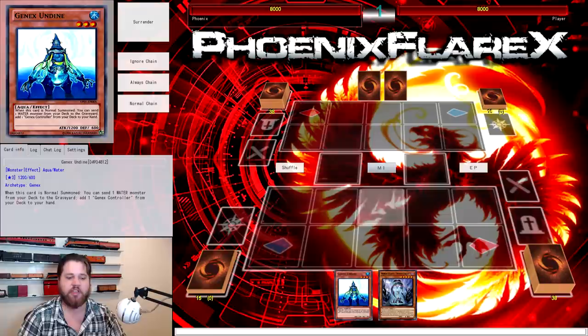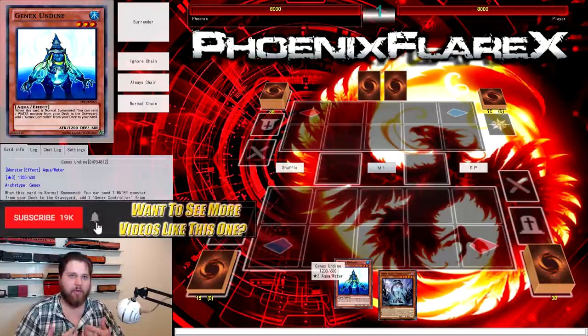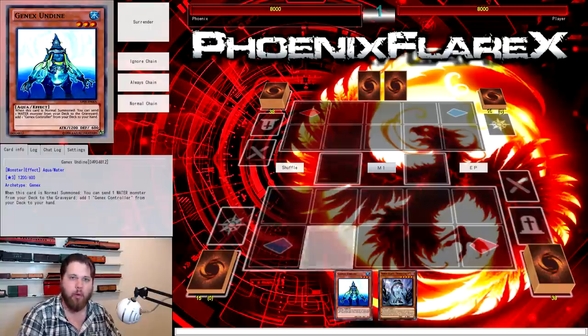This deck has just been slowly evolving — from 'I hope I draw Waterfront' or 'I hope I draw my win condition,' to implementing more things like additional starters in the form of Undyne. We went into a Gumblar thing to take Gamma Seal out of the picture for a more consistent win condition, and now Gamma Seal is coming back in with Planet Pathfinder being an even more consistent win condition. It's gone from trying to draw your entire deck to just searching Waterfront — drawing cards is just a bonus at this point.